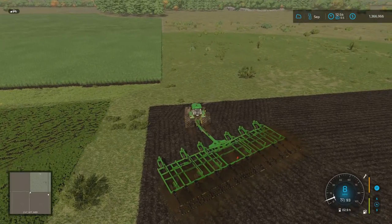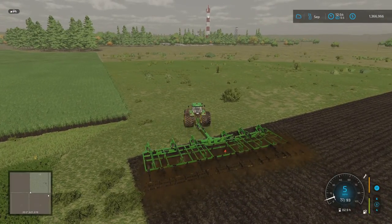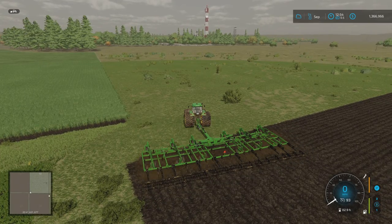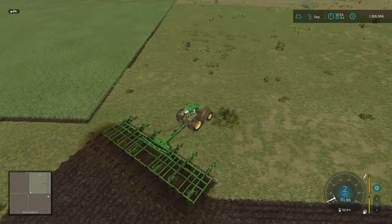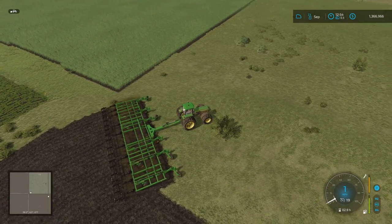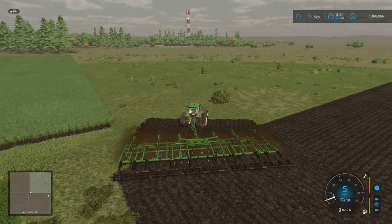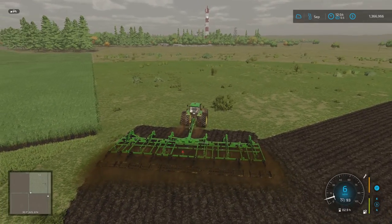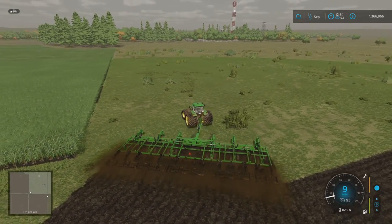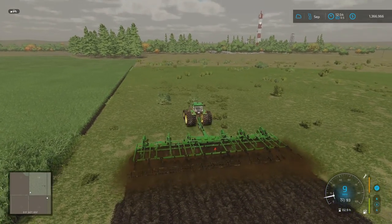I want to try and get a nice angle on this — switch over to create fields. That's not a good angle, it's a little bit too close on this end. Let's swing around and straighten up, give myself a bit of a gap here, then head straight up and open it up.